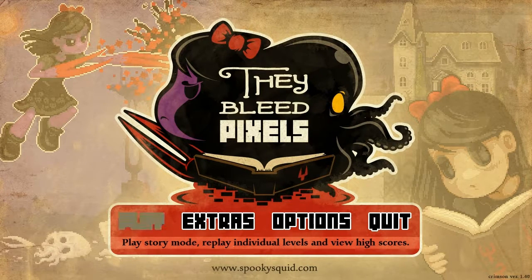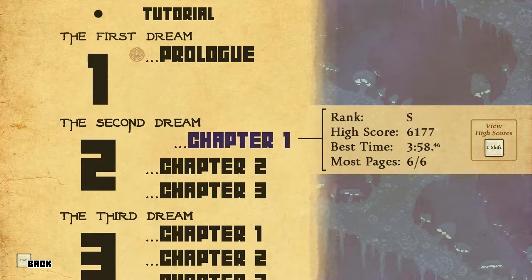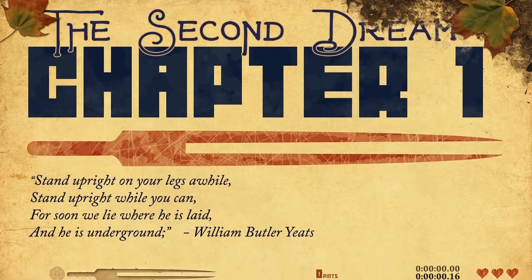Hello, everybody, and welcome back to Hardcore Strategy for the Ablee Pixels. For today, we are going to be looking at the first chapter of the second dream. As usual, I'm going to be skipping over the cutscenes — no one needs to see that — and there's a little quote from some fanatical horror writer. But regardless, let's get into the game already, shall we?